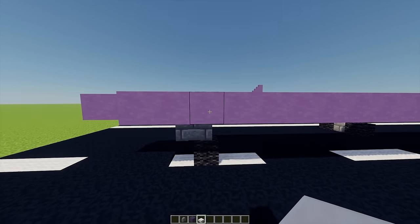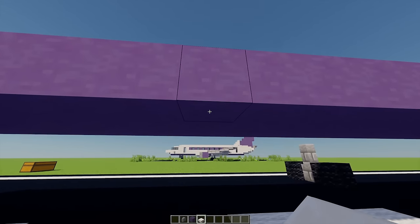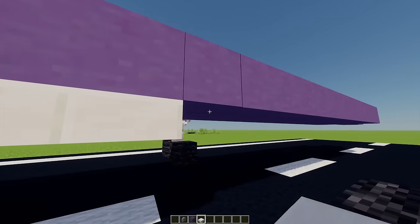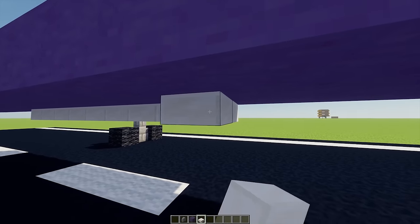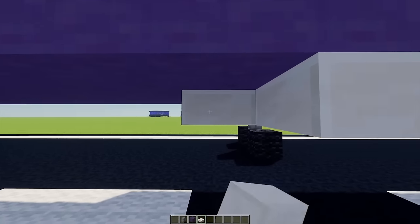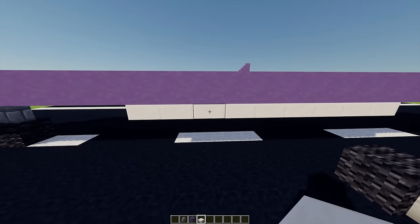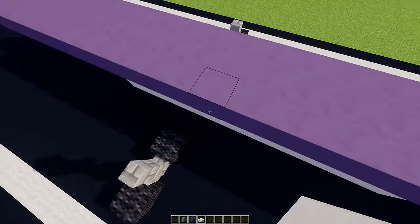From this point I'm going to go across six blocks, and then on this sixth block just underneath I'm going to place a quartz slab. I'm going to extend that so it's nine blocks in total, then build this out so it's three thick all the way out. Next up with some more quartz slabs, on the third block I'm going to place one and build across so it's five long in total, then mirror that on the other side as well.